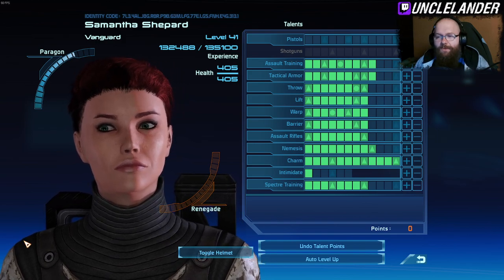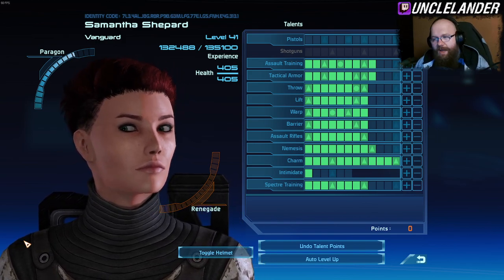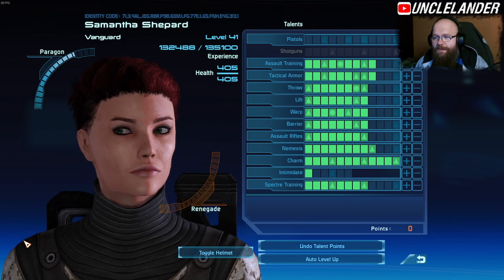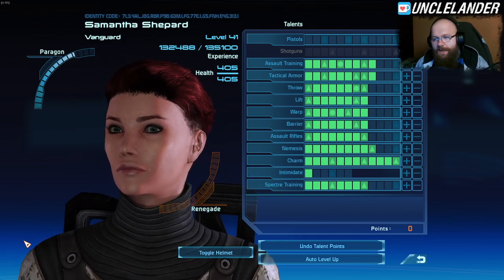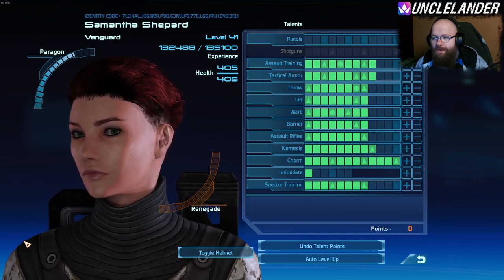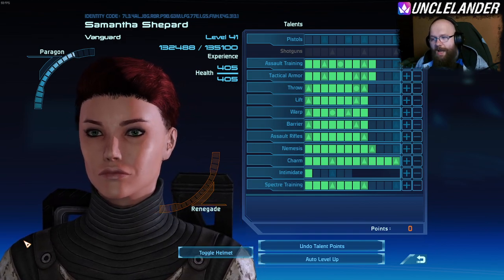I'm currently level 41 with 405 health. My Vanguard build is ever so slightly different because I'm not using Priscilla shotguns — I decided to take assault rifles instead. Assault training and tactical armor is currently at 9.